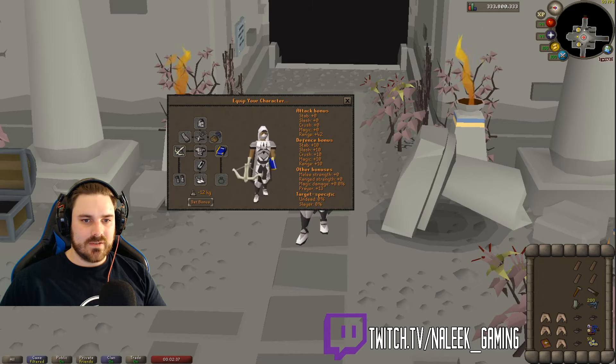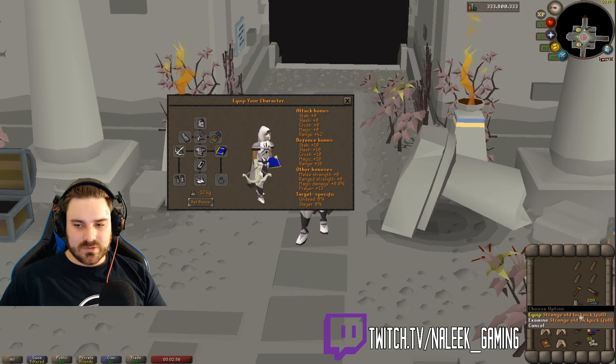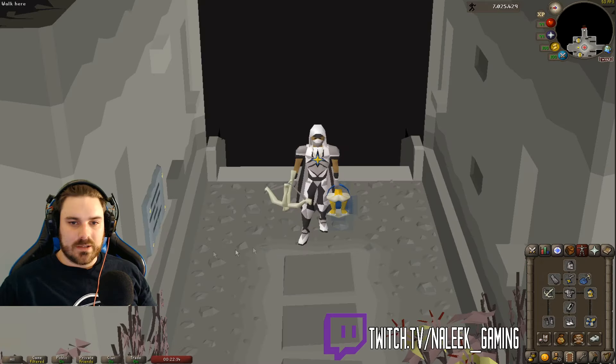This is what your gear and inventory setup should look like when you're first starting out. You want to have the Dorgeshuun crossbow along with a mithril grapple. You want to have the Saradomin book so you can recharge your run energy at the end of each floor. You want to have some planks corresponding to your construction level along with a hammer, a saw, and some nails. Bring the stranger lockpick and some vampire dust. You want a rune pouch filled with your best enchantment spell, some food because you're definitely going to be getting hurt in there, and lastly the prayer book so you can cure poison if you get poisoned by a chest.